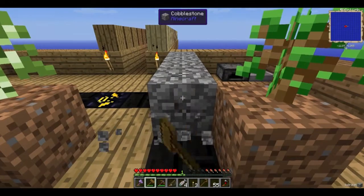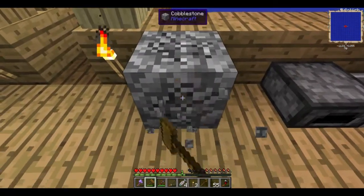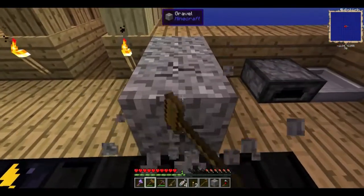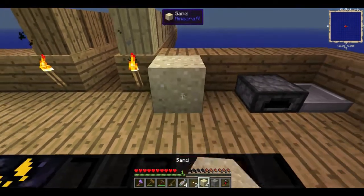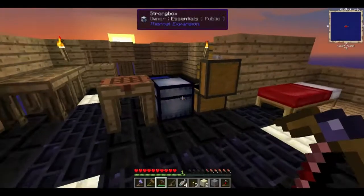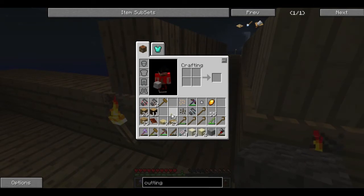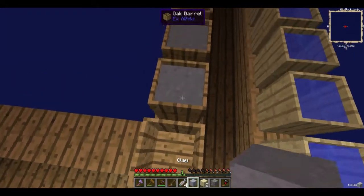I need to break these - I'll do four because I don't quite remember how many I require. I've got five, so let's just do three since I believe I already have one. Anyway, we can now come over here with our dust and right-click in the barrel to get clay. Right-click and get the block of clay.